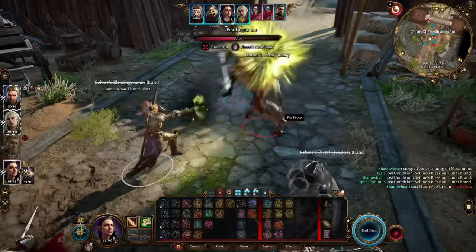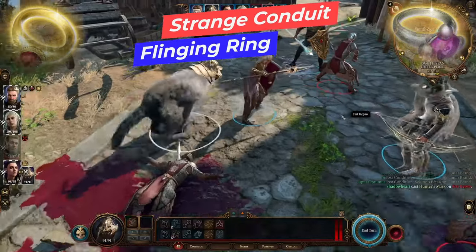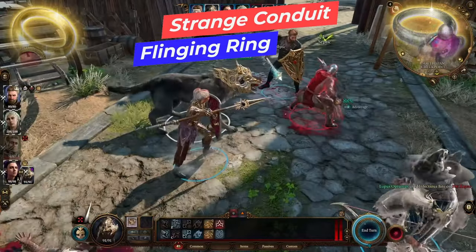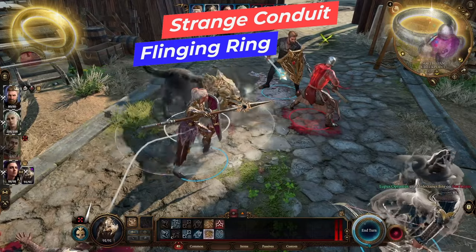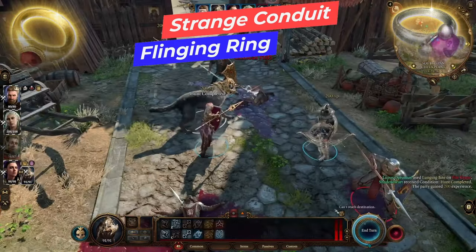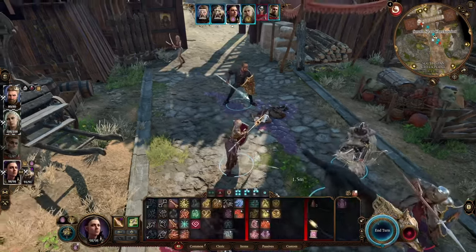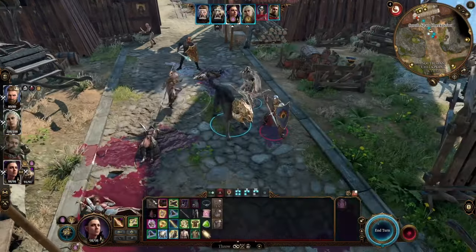To stack more damage on top of this spear, we have two rings. First is the Strange Conduit Ring, which you'll find in the crash. Concentrating on a spell like Hunter's Mark or Moonmote adds a d4 of psychic damage to all your melee attacks — and this also includes spear throwing.